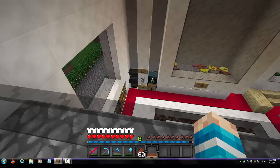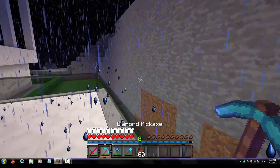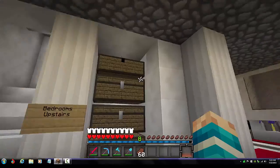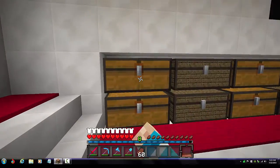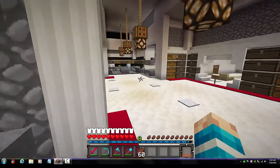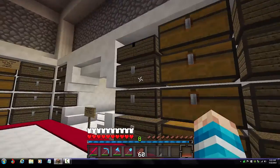There's an ender chest, anvil, and enchantment table — everything we need. Here's another balcony, though it looks into a mountain. I'm going to take that mountain out on another episode. We have a lot of chests here where you store all your skeleton bones, arrows, and bows. And then there's another storage room where you can hold all your armor and junk.